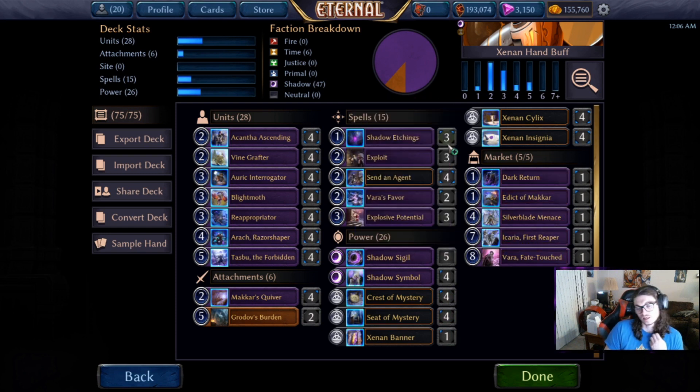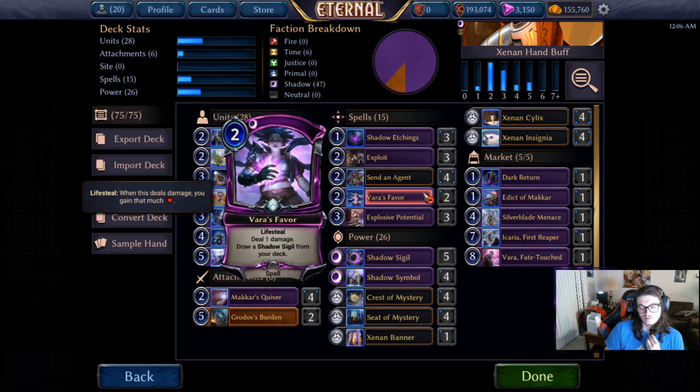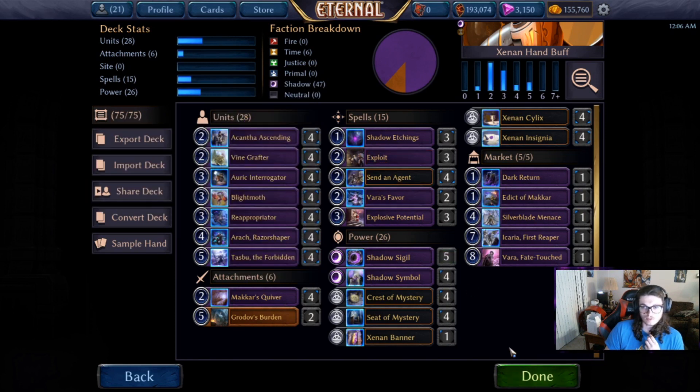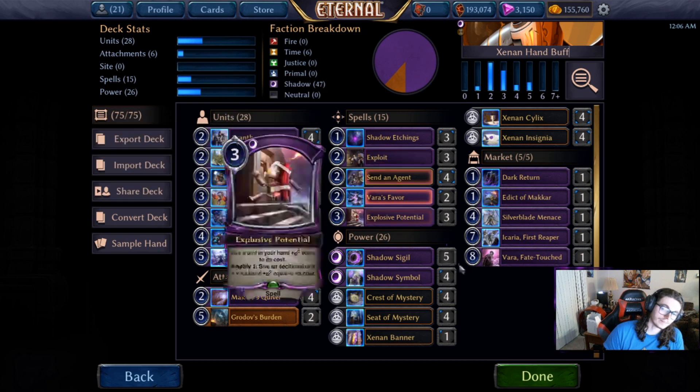Shadow Etchings, Exploit, and Var's Favor serve to make sure we're hitting all of our power drops. Exploit will help against any combo deck that doesn't have Aegis. If they do have Aegis, well, you might already be dead. But in Throne you really need access to this — there are a lot of combo decks and instant-win threats, and sometimes dealing with them when they hit the board is too late.